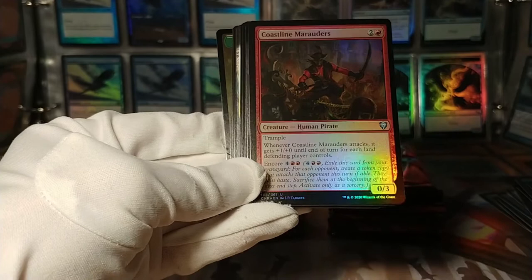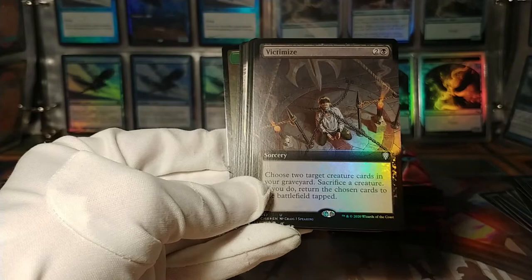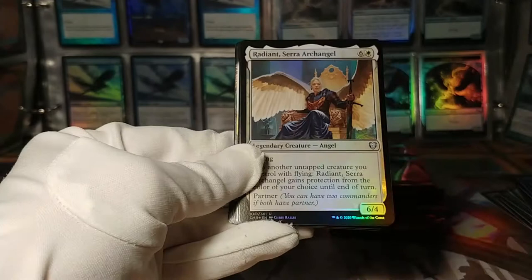Got Coastline Marauders — every attack gets bigger for each land the defending player controls. For only 3 mana. This is a foil full-art Victimize, which is actually probably a pretty good uncommon to pull like this, to be quite honest.